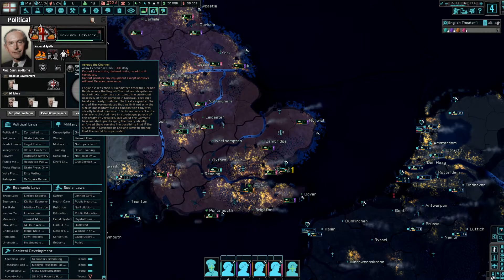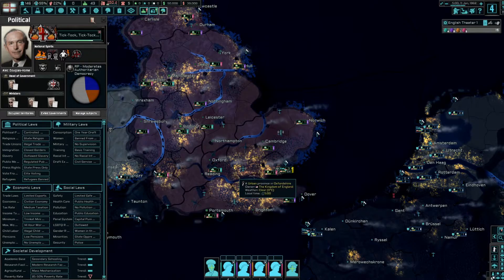Across the channel — here's what explains things. England is less than 40 kilometers from German-occupied France, and despite best efforts they've maintained a garrison in Cornwall, ready to strike. We are limited not only in the size of our military but its composition — strictly limited numbers of tanks and aircraft, similarly restricted navy — a grotesque parody of the Treaty of Versailles. The Germans have insisted on keeping treaties strictly enforced, and we don't get any army XP and have to get German permission to train. Interesting — we'll have to see how that plays out.